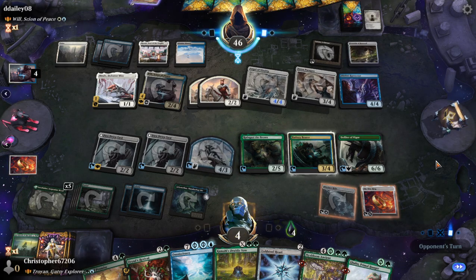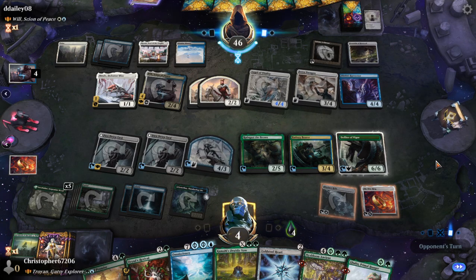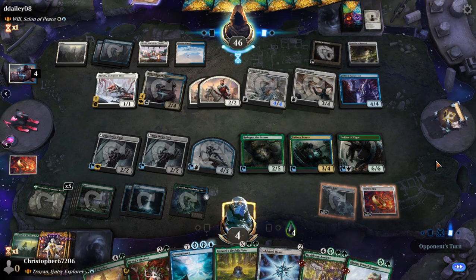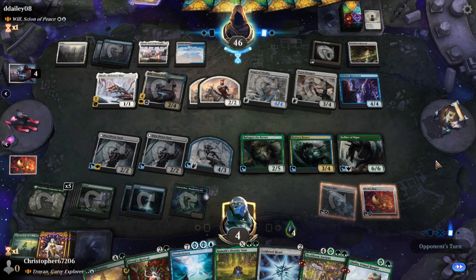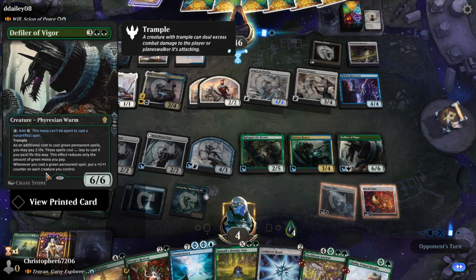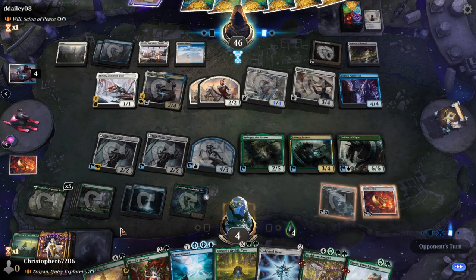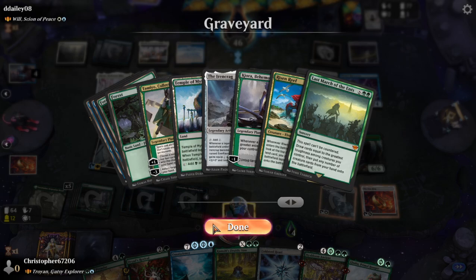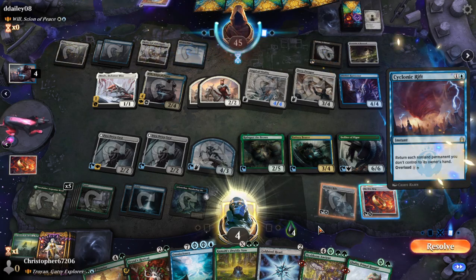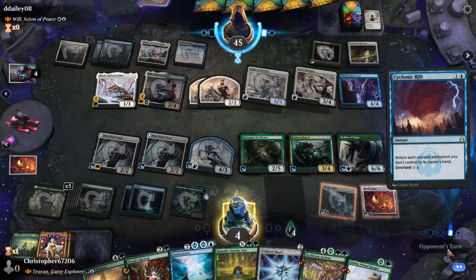Like if I can cast Omniscience and then cast one, two, three, four, five, six, seven green spells — that's seven counters on everything. Well, no, it's not because it has to be a permanent. Two out of my seven are non-permanents. I need to draw land now and we should have nine mana — oh, we had it!